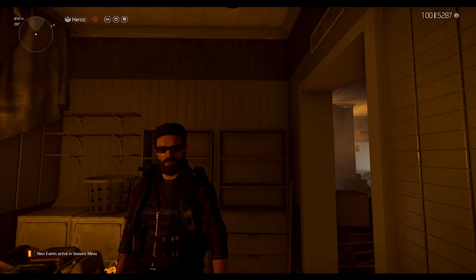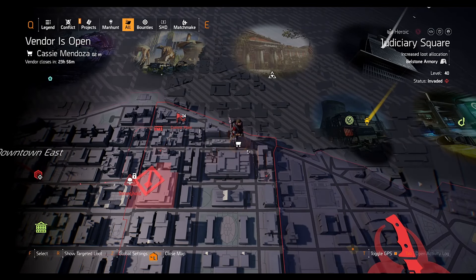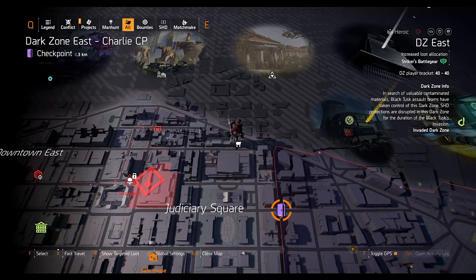Hey, what's up everyone, Same Time Gaming here. Welcome back to the Division 2 weekly Cassie Mendoza reset. Today she is located over here at the Judy City Square - you can just fast travel to the Dark Zone East checkpoint to get there.